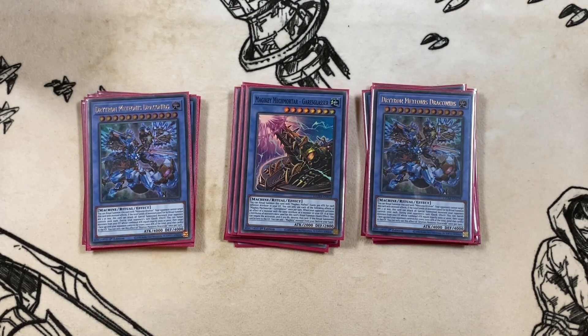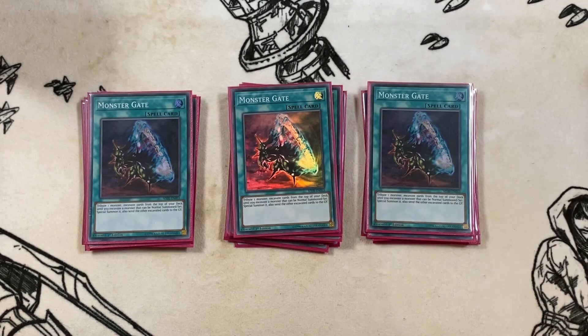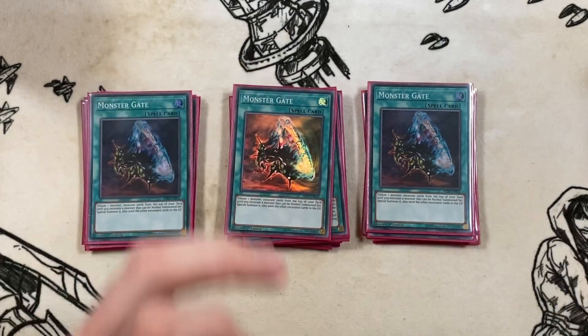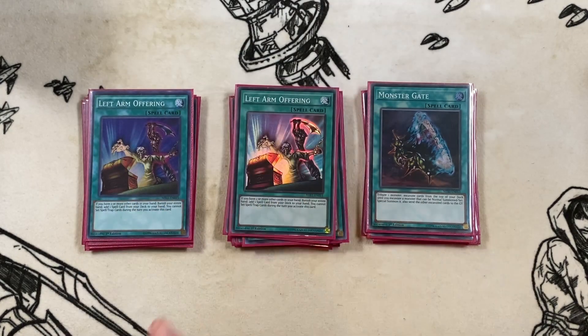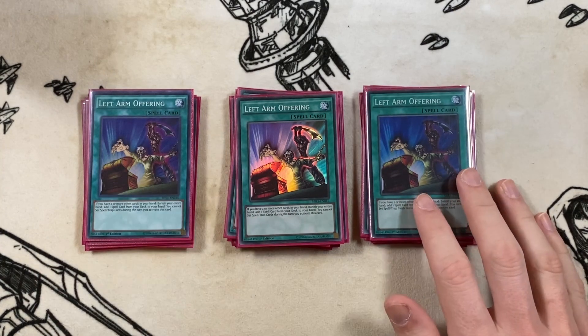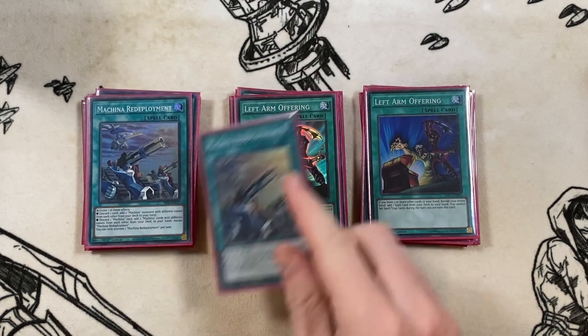Now the spells — this is where the magic happens. Number one: Reasoning. Your opponent declares a level, you just send down Outstanding Dog Mary which goes to the bottom of the deck anyway. Then three copies of Monster Gate — you're just milling as much as possible. These four cards essentially facilitate everything. Then three copies of Left Arm Offering: you discard your hand to get Reasoning, then mill mill mill. After that, three copies of Machina Redeployment.